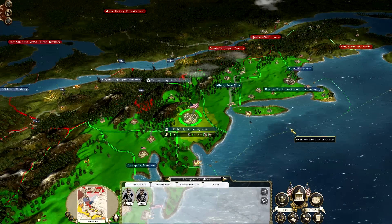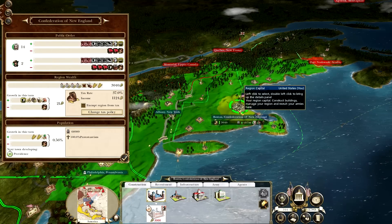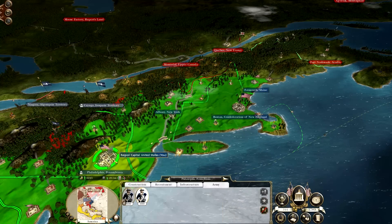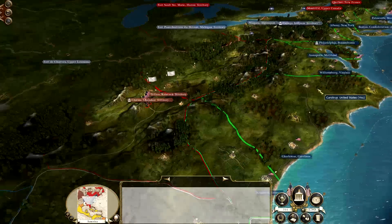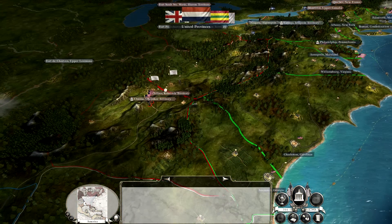I'm trying to think what we could sacrifice here. We do have a pretty decent army here. Philadelphia - we might get rid of them. 100 per turn - so we just have enough here. We will be losing more troops when we take these settlements.